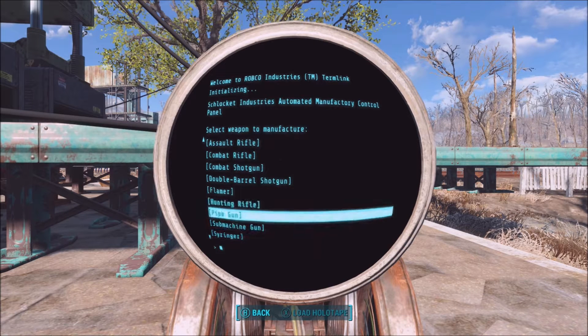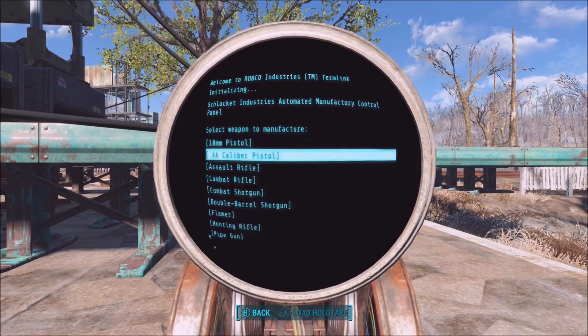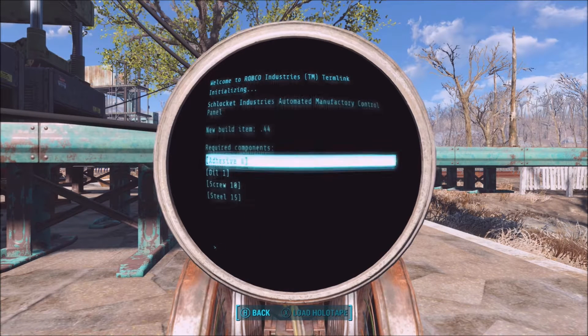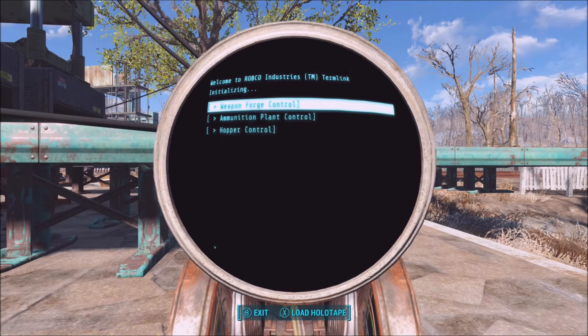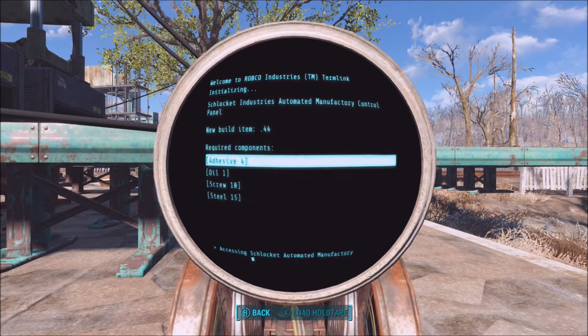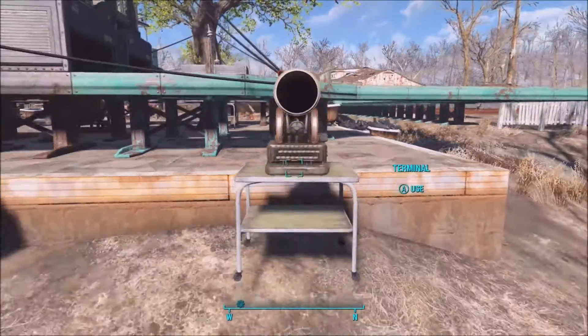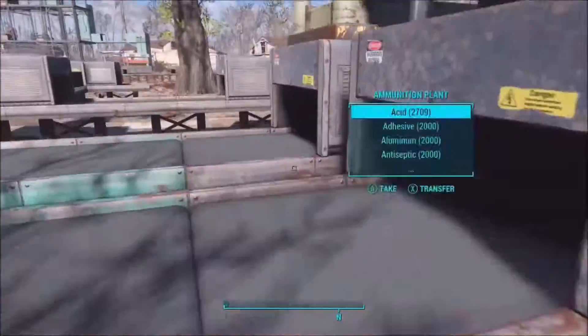The next thing you're going to need is a terminal. The terminal is what you use to select what these machines will make. So I selected to create snub 44 pistols in the weapon forge and whatever ammo in the ammunition plant, just as an example in the video.